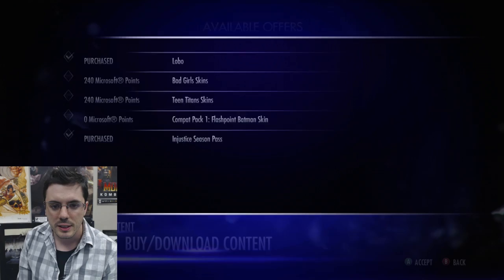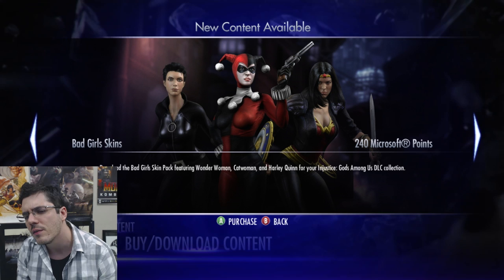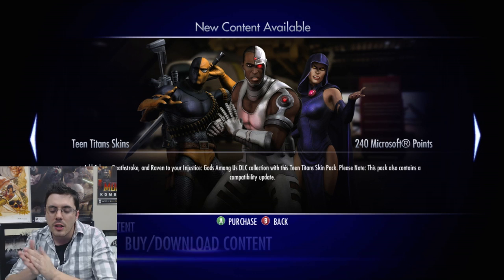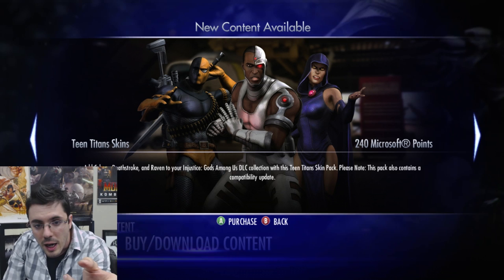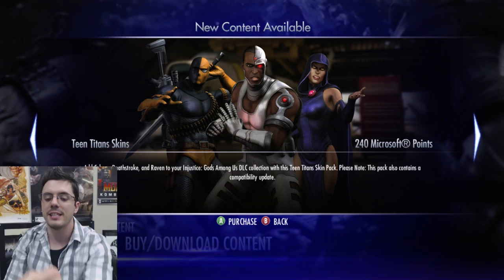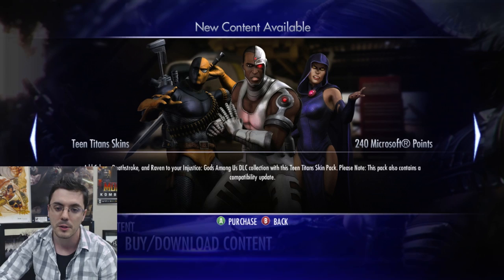There's actually some more to the DLC, so let's go ahead and take a look at what else there is to download right now. Besides Lobo, let's check out the bad girl skins — we've got Selena Kyle without the cowl, which is neat. Old school Harley Quinn, which is awesome. And you've got the dark version of Wonder Woman. Next up is the Teen Titan skins — you have Cyborg and Raven, obviously part of the Teen Titans, and then you also have Deathstroke in his classic outfit. I would get this if they gave me a Robin outfit for Dick Grayson — how does he not have one? They're probably saving it for later.